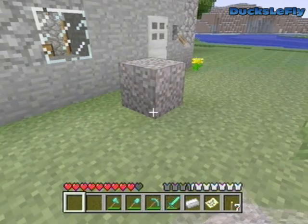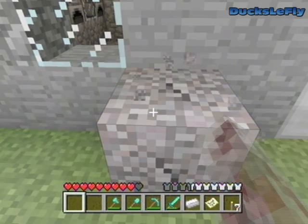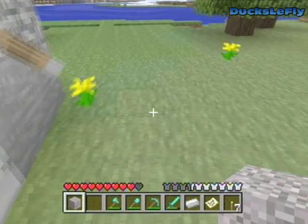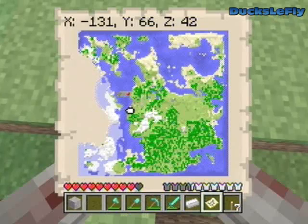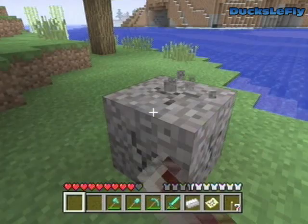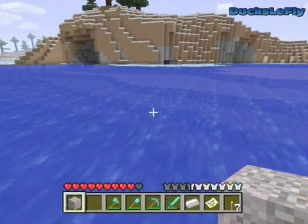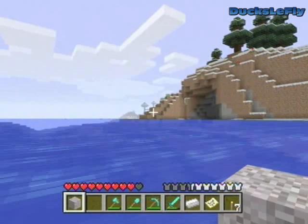There is gravel everywhere. To get a flint, you beat a piece of gravel until it drops one. This does work — it just takes a minute. It could happen first try, it could happen on the 100th try. But I'm sure it will happen soon enough. I'll beat this on the way to where we're going. And then it'll eventually be what I'm looking for. Okay, let's cross the river. Hopefully in the next few minutes I can actually finish clearing this map.